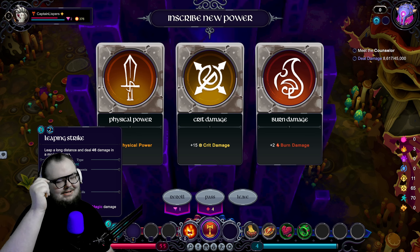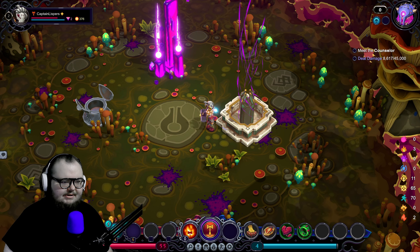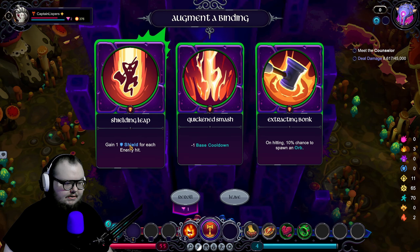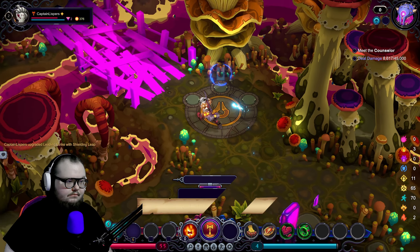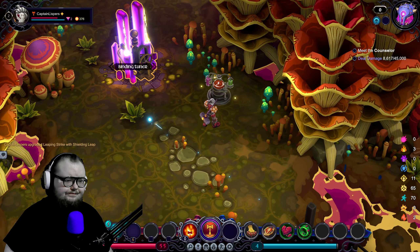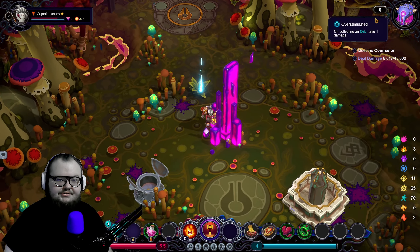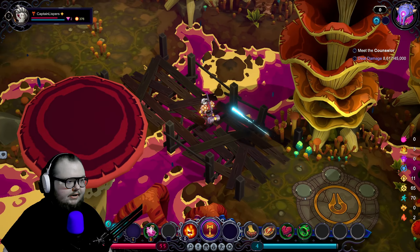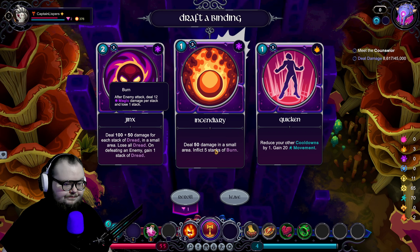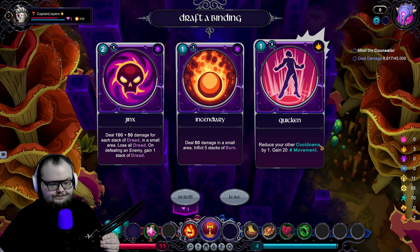We'll go with that for now — that's a Superior Vault, so we like those. One physical power, burn damage... after the enemy attacks I suffer burn and I usually want to kill. We'll do this because first turn they usually don't have a global ranged attack. Gain one shield for each enemy hit — that's pretty nice. It looks like we're fully committing to the Leaping Strike. We used both potions so let me go back for the other potion.